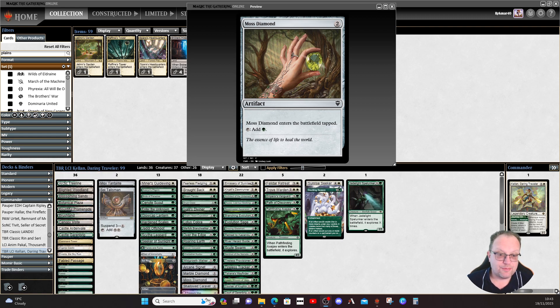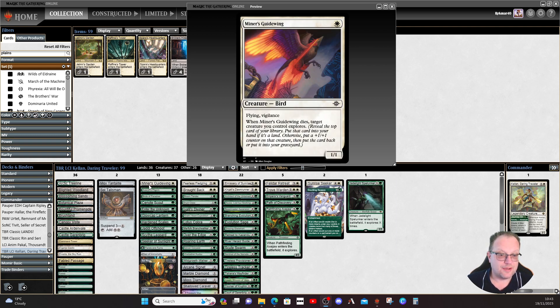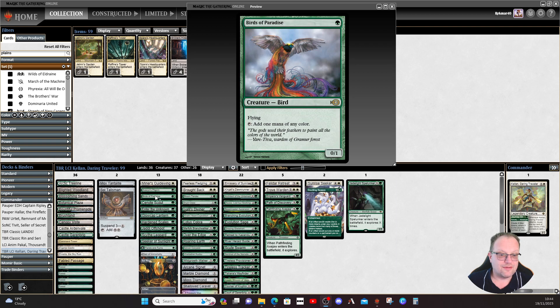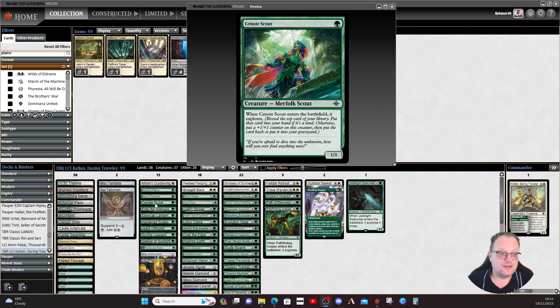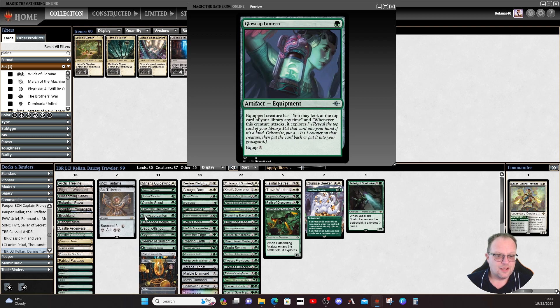The rest of the deck is based around exploring and getting things into play. The bulk of it sits in the two and three mana slots so we can hit things off Kellen. Starting at the beginning: Miler's Guide Wing, one of the new ones that explores when it dies. Elvish Pilgrim along with Birds of Paradise give us a little bit of ramp. Cenote Scout from the new Lost Caverns of Ixalan set — explores and could be a 2/2 for one mana. Enter the Unknown lets a creature explore and play an additional land, from Rivals of Ixalan. Glowcap Lantern is the only equipment — you may look at the top card of your library at any time, and whenever this creature attacks, it explores.